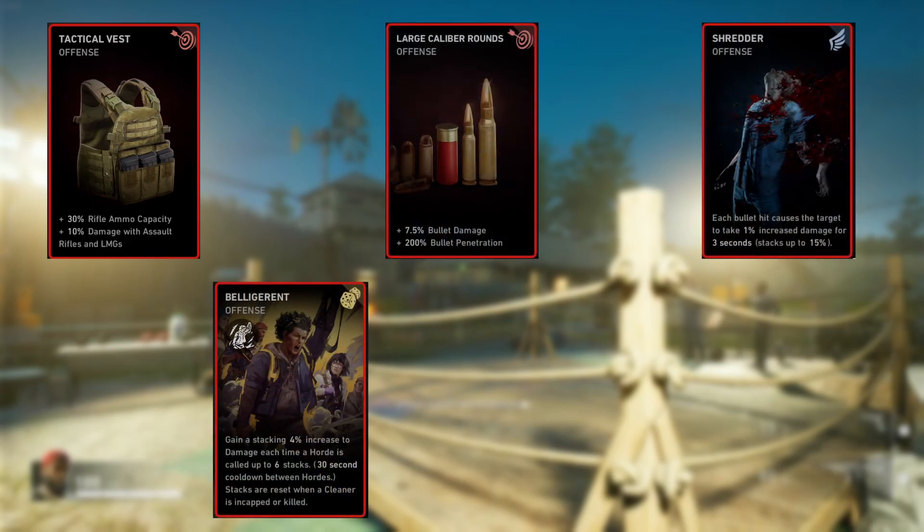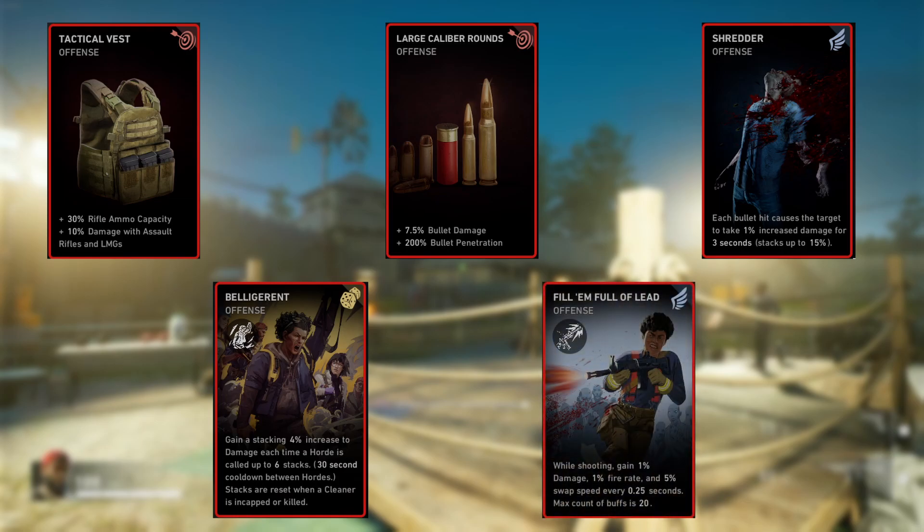The first set of five cards: Tactical Vest, Large Caliber Rounds, Shredder, Belligerent, and Fill Them Full of Lead. Tactical Vest is a no-brainer — it increases your rifle ammo capacity and gives 10% increased damage with assault rifles and LMGs. You can use either, but I'd recommend sticking with LMGs because there's not much reload speed in this build, and with assault rifles the amount of reloading just doesn't add up.